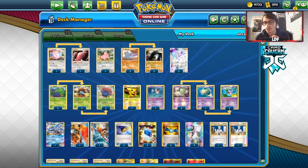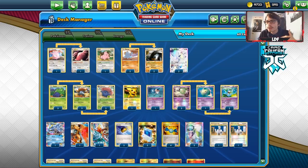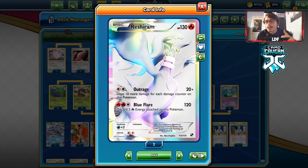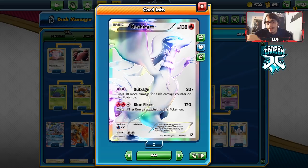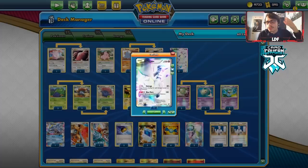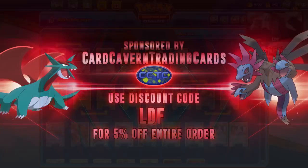Now, this deck does obviously have to be converted into a more standardized Legacy format. Legacy is a lot different than the Worlds 2011 meta. Back then, the deck actually used Zekrom instead of Reshiram. The reason for Zekrom was because at the time cards like Tornadus and Yanmega Prime were very popular, and they happen to be weak to Lightning. But those cards aren't very popular in Legacy. So I actually chose to swap those out with Reshiram, just so that we have a Fire attacker against Virizion Genesect.